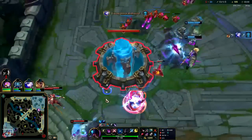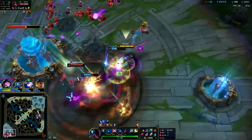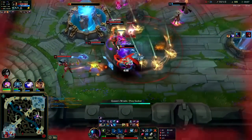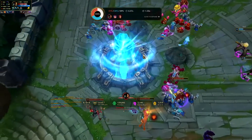If Rek'Sai can start building the lead at level three red buff - that's what happens. That's why she's the number one jungler in the game right now. Knockup and a Q, Stridebreaker. This is bad - I'm dead. And that's GGs!